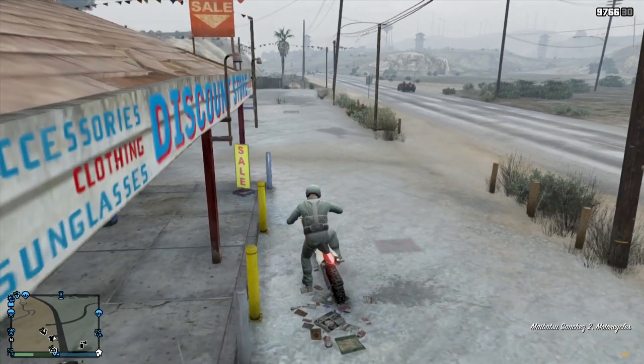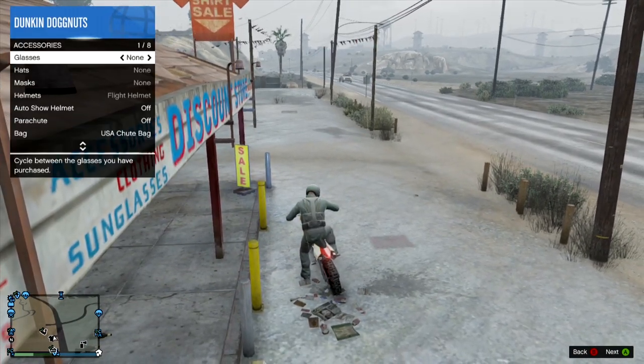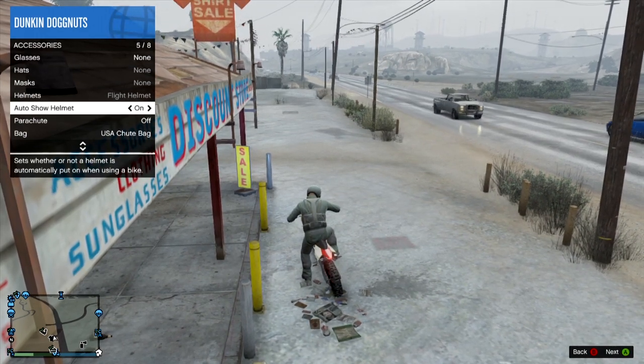Pull up your interaction menu. Once you pull up your interaction menu, go to Inventory, go to Accessories, then go to Auto Show Helmet and turn that on. Once you do that, go up to your helmet.